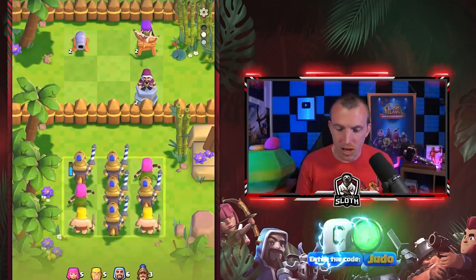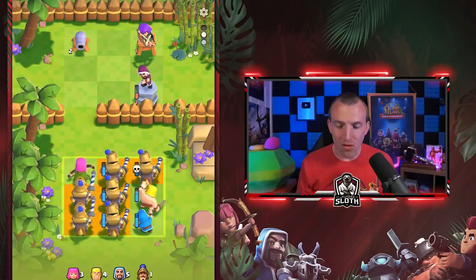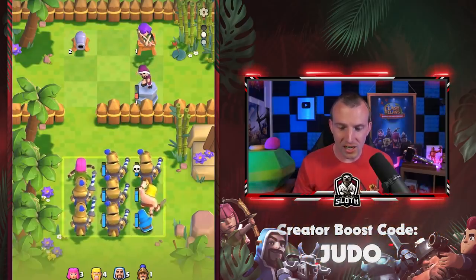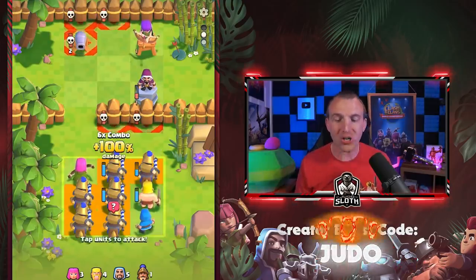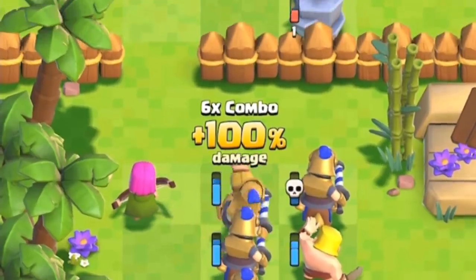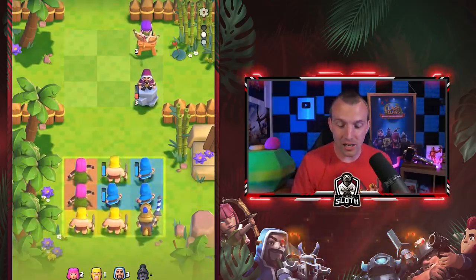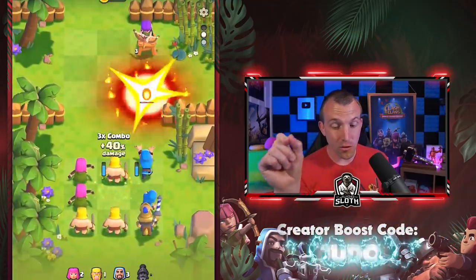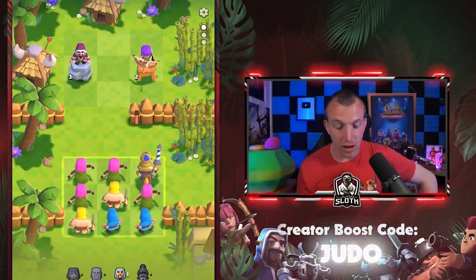We still have three princes down here but they are not moving into the board just yet. Plus 100 damage at this stage. One of them is going to get taken out by the archer tower. 100% damage — six times combo. We've actually wasted two princes and we may struggle with this level. I only have one more wizard left to enter the board. The game starts off relatively simple but you do get a lot more complex tasks.